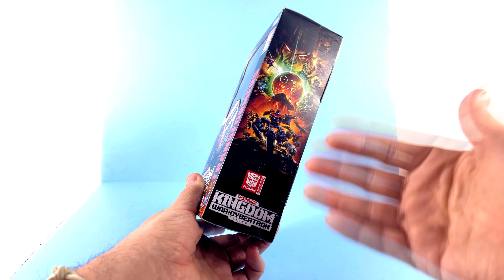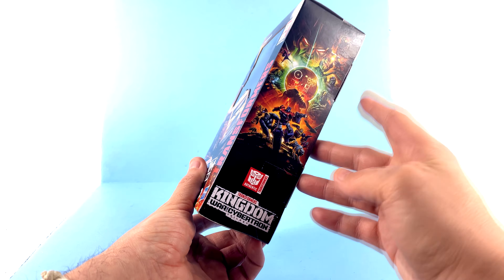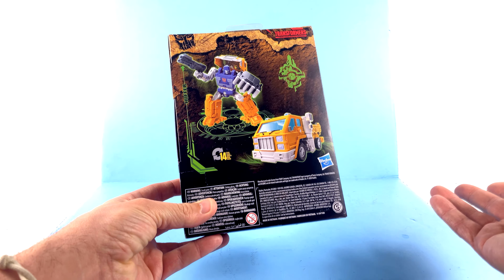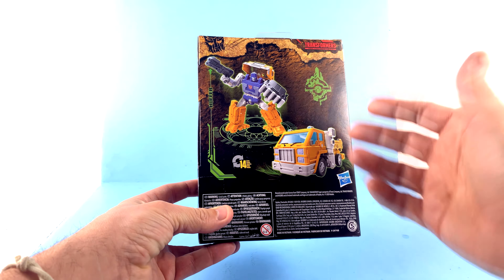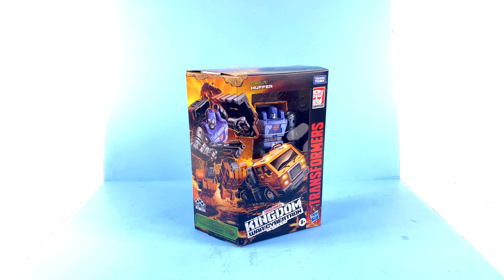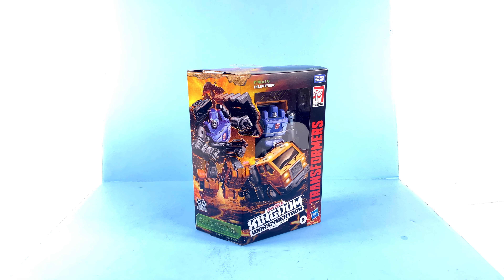Come around to the side and you've got that really cool Kingdom style image right there, with several figures I'm really still looking forward to being shown. Come around the back of the package and you've got images of him in his robot as well as his vehicle mode. This was one that I was absolutely thrilled with the announcement — it instantly became my most anticipated figure in this wave. But for the packaging, that's about it, so without further ado let's get him out and see how cool he actually is.